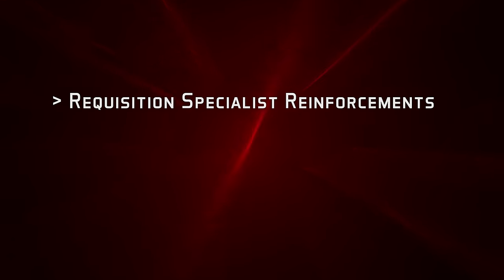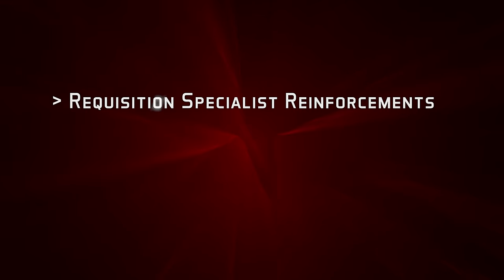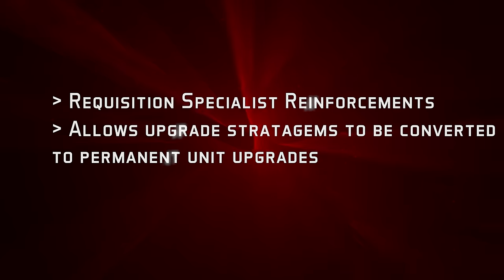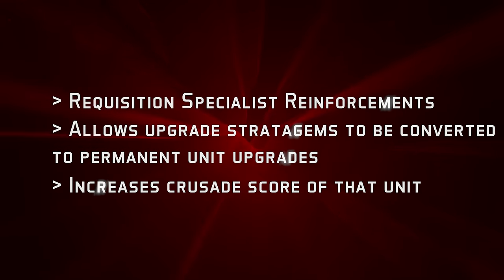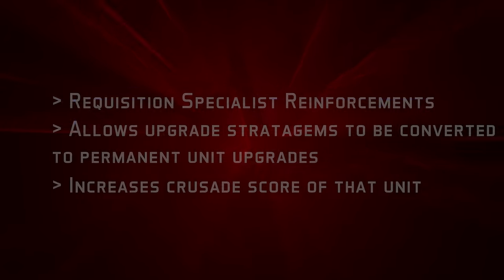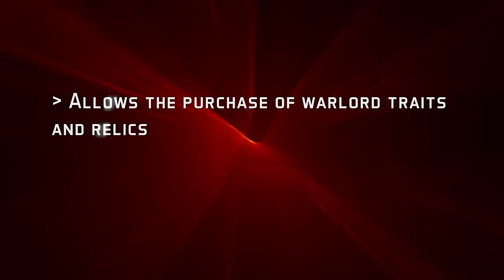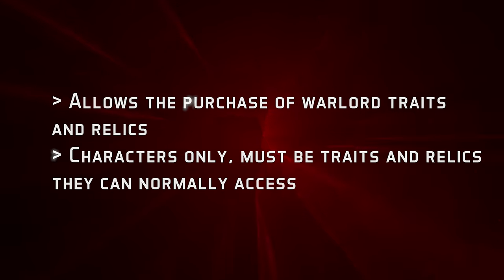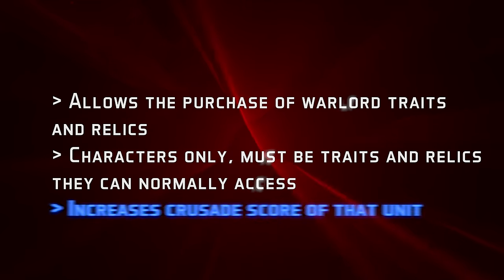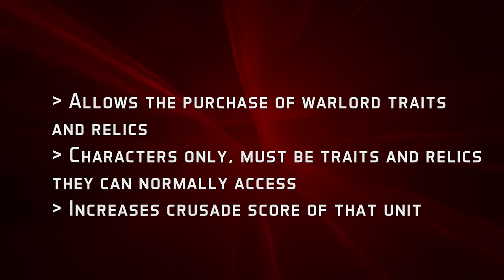The specialist reinforcement requisition is rather unique. When adding a new unit to your order of battle, if that unit could be upgraded to a better profile through the use of a stratagem — even if that stratagem would normally require a specific detachment — you may purchase this requisition to permanently upgrade that unit. This increases the unit's crusade score by one point for every command point the stratagem costs, but cannot be used to upgrade units with warlord traits, relics, or stratagems that upgrade units into specialist detachments. The final two options are for purchasing warlord traits and relics, both done when you add a Crusade card for a character unit. They must be relics and traits that character would normally have access to, even if they are not your warlord. This adds one to the character's crusade score, or two if the unit is Titanic. No model may have more than one warlord trait and one relic, and each relic and trait may only appear once in your entire order of battle, except for named characters.